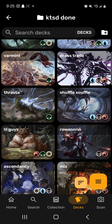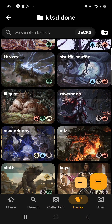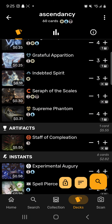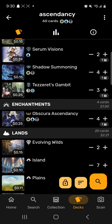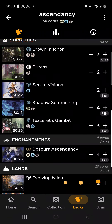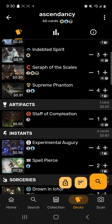Definitely a very fast, combo-y deck. I'm not sure how it's going to match up against the rest of the pod, but only time will tell. Next up is Ascendancy — a white-blue-black spirit deck named off of Obscura Ascendancy. When you cast a spell, if its mana value is one plus the number of soul counters on it, you put a soul counter on it and create a 2/2 spirit. If there are five or more soul counters on it, spirits you control get plus three plus three.